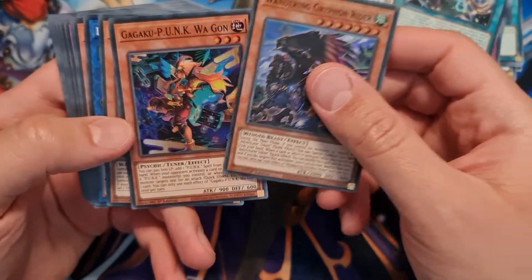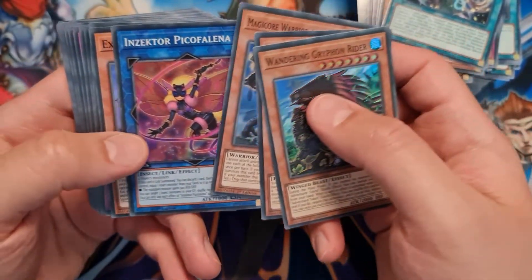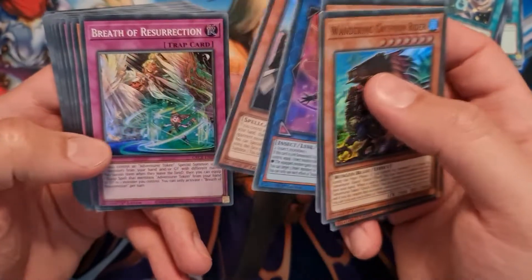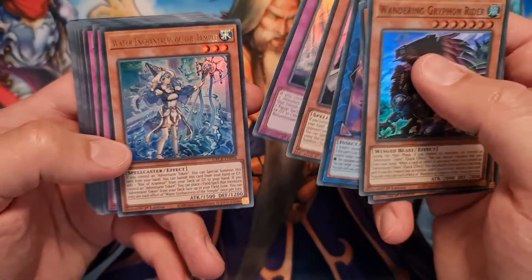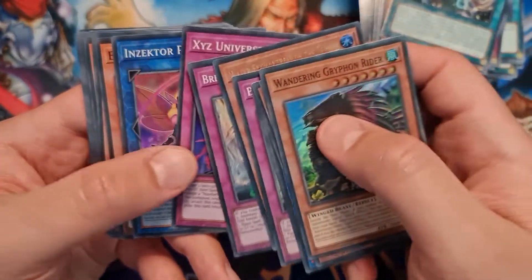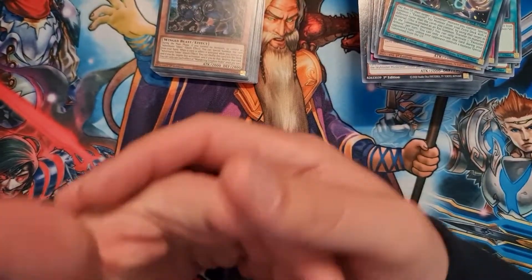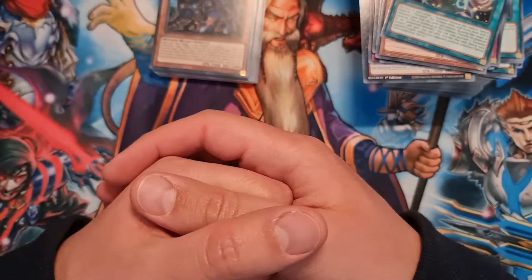And there we go, that's everything we've pulled! Let's have a look — Wandering Griffin, the Wagon, Magicor, Insecta Picofalina, all of these nice cards. Any extras I have will be added to future giveaways.